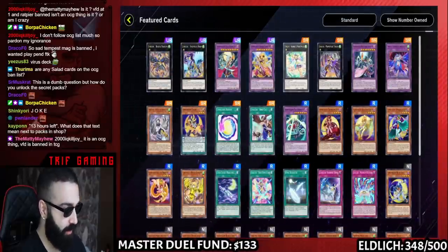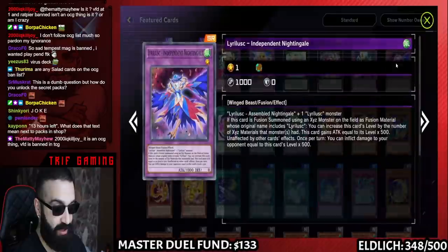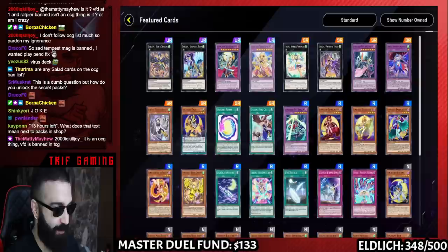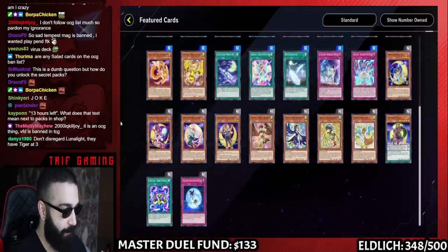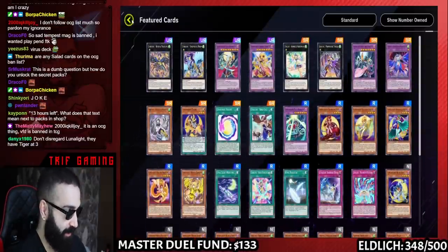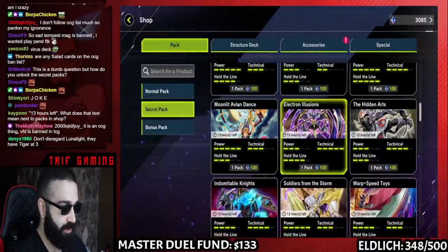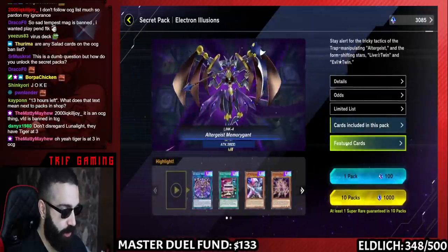Next, Moonlit Avian Dance — Lyrilusc. They also have a lot of Lyrilusc cards here. So Lunalite, you get Wagtail, and you get some Lyrilusc cards. If you guys want to play Lyrilusc or want to FTK people with Lyrilusc Nightingale, we can look into doing this. PanFTK is legal in this format, so if I ever want to build all the birds, I know to look here.